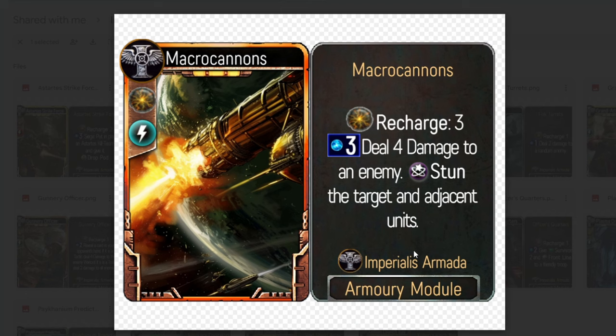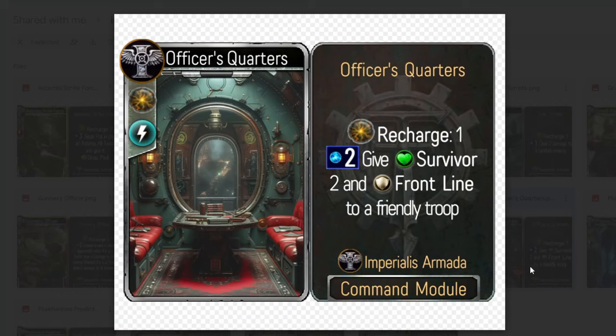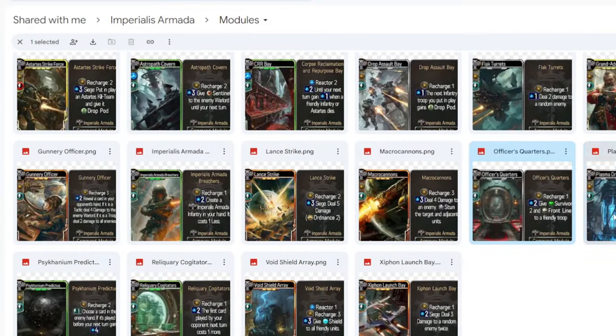Land Strike has recharge 2: siege — deal five damage, ordinance 2. Pretty good if there's a vehicle or titan meta. Macro Cannons has recharge 3: deal four damage to enemies and maybe stun adjacent units — very powerful. There are so many good choices, making it really hard to customize your ship. Officer's Quarters gives Survivor 2 and Frontline to a friendly troop, which is also pretty nice. We'll get a better idea of how good these things are once we see the troops.